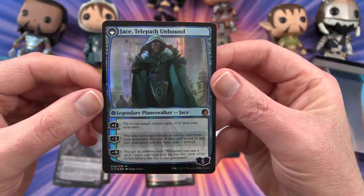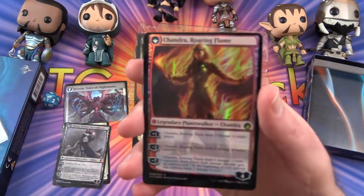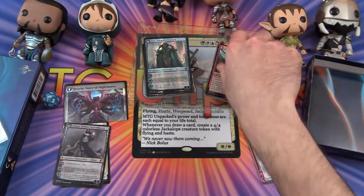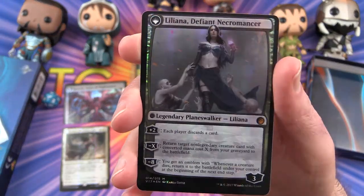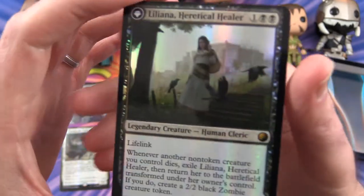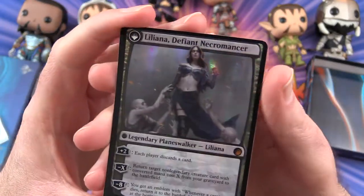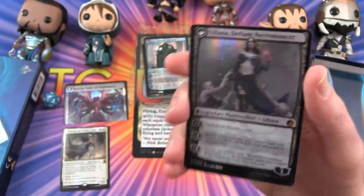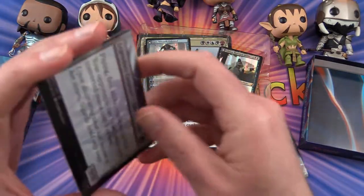The Jace is a little off. Wizards, what are you doing? This is supposed to be a premium product. Then we get Liliana, Defiant Necromancer — starts off Liliana, Heretical Healer, and then you get the Defiant Necromancer. Again, miscutting issues. The border isn't straight.